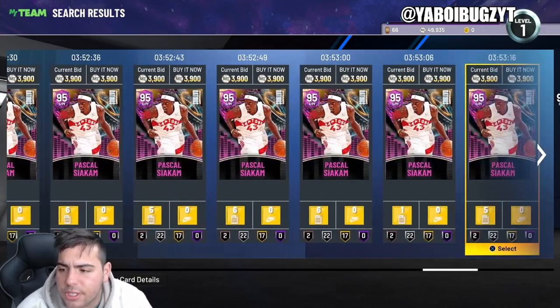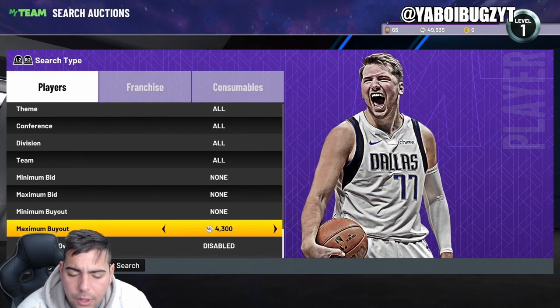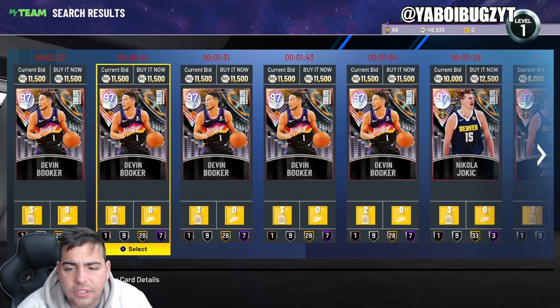You want to snipe, but stay away from Tom Chambers and Siakam — they're not going to go up much more and you're not going to make that much MT. There is one filter I've made millions of MT off of, and that's the galaxy opal filter.